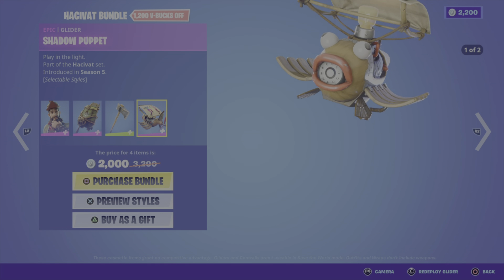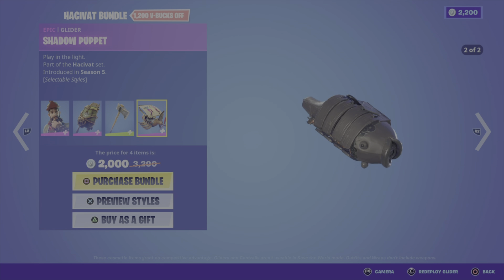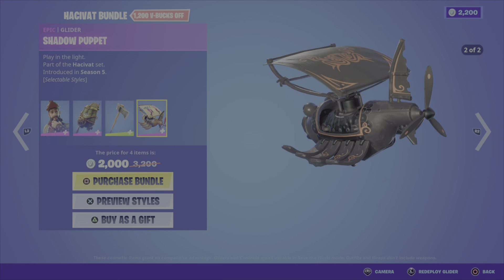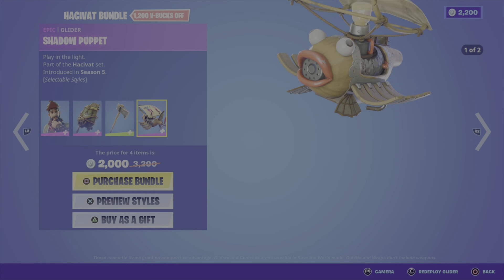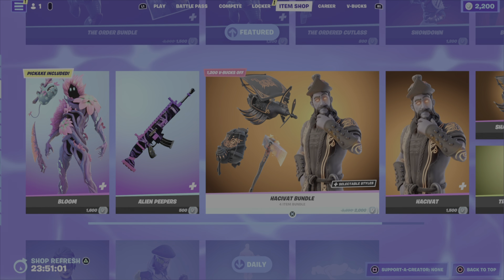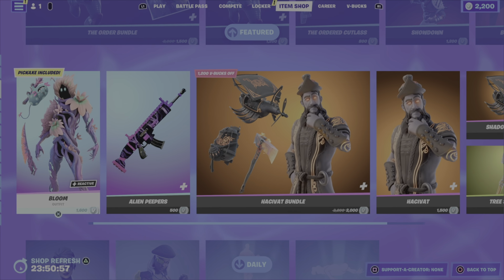We have the Shadow Puppet Glider — a cool looking glider, though I'm not a big fan of the fish on the front. It's better than other gliders though, that's for sure. Four items total for 2000 V-Bucks, and you can also pick up the outfit, the harvesting tool, or the glider on their own.